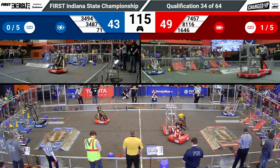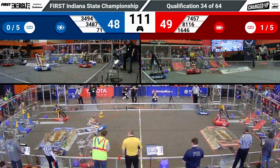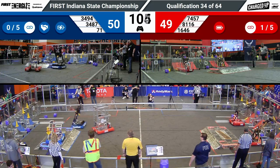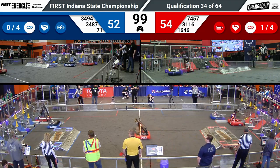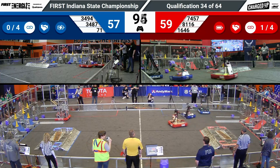Over on the blue side of the field, 3487 Red Pride Robotics. They've kept it simple this year with that grabbing mechanism. They're going to use it to grab that cone and take it on over to their alliance's grid to try getting them five points. That will help their alliance gain the edge in this tight 57-54 match.